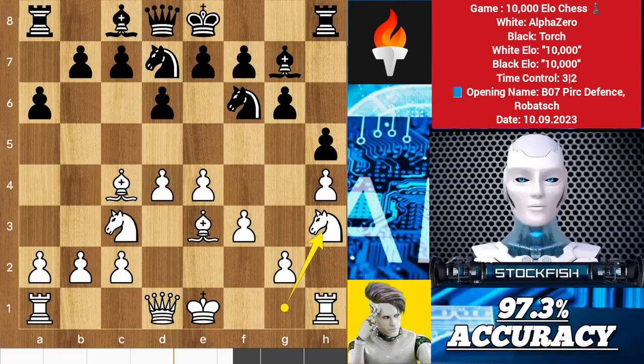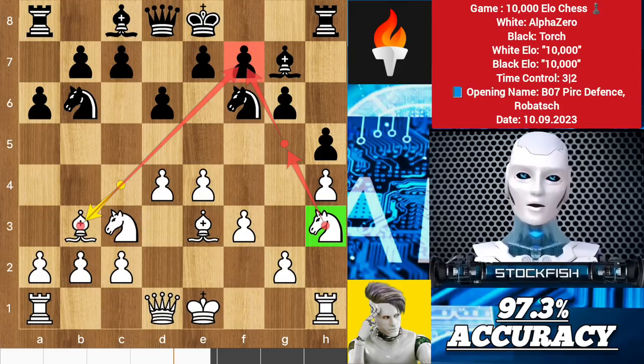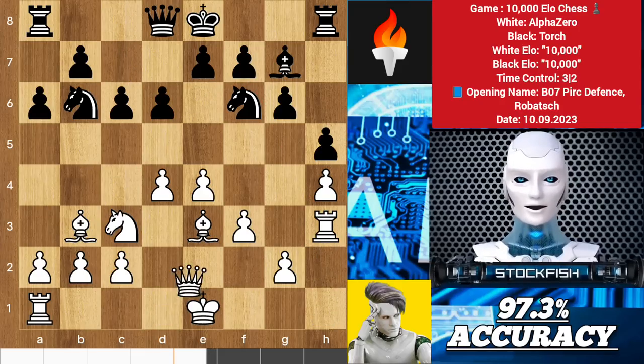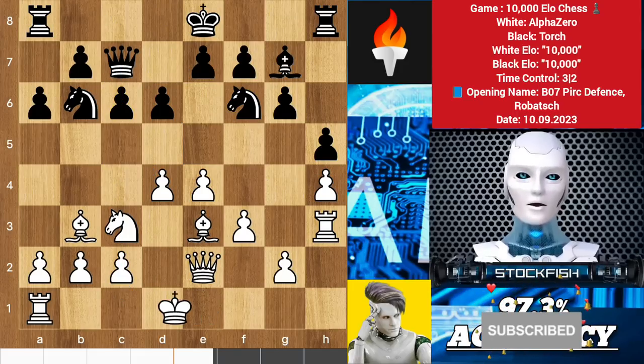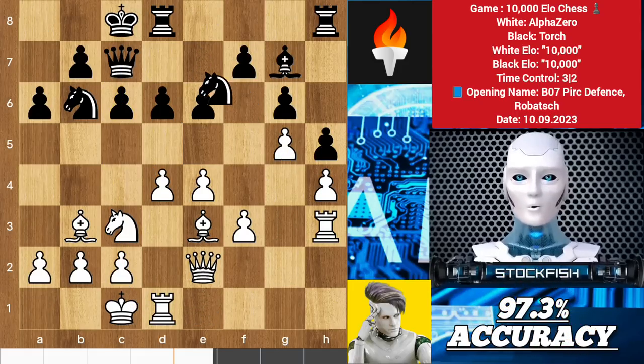Back to the position — Torch played knight b6 to free up space for the queen. Bishop b3 and the knight is coming to the g5 square with a great outpost. For that reason Torch decided to eliminate the knight. Rook takes h3, c6, queen e2, queen c7 — he wants to push the c pawn to open up the c file. E5 and knight d5 are other logical moves. So after castle, e6, and a couple of moves later, Alpha Zero pushed the f pawn.